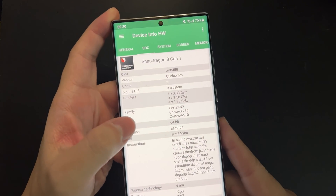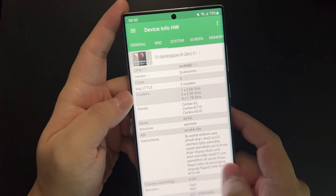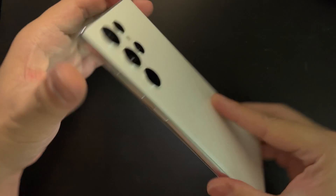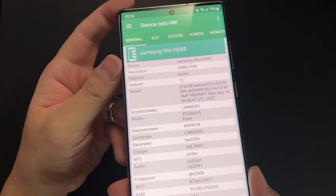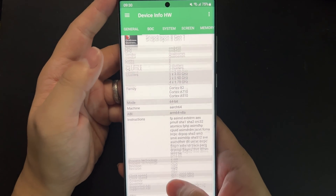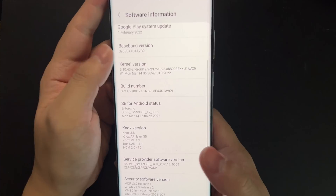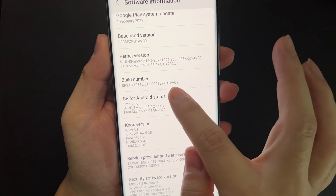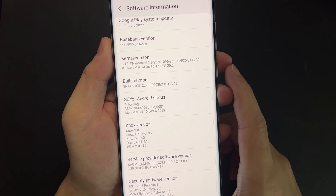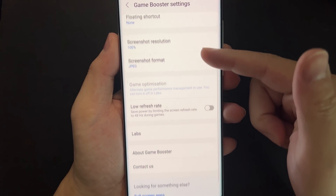Hey guys, welcome back to Golden Reviewer. This is a Galaxy S22 Ultra, the Snapdragon variant, and just today I got a system update that also removes the GOS, or at least allows you to disable GOS on this device. You need to have this build number — just check it: AVC9.